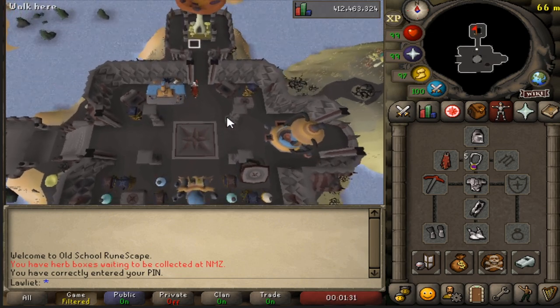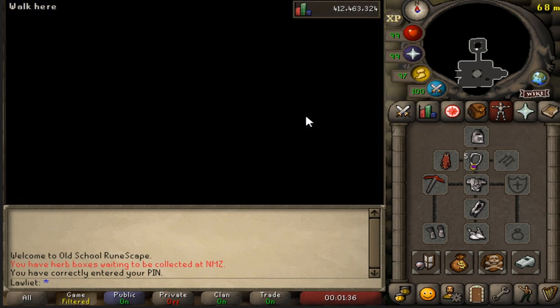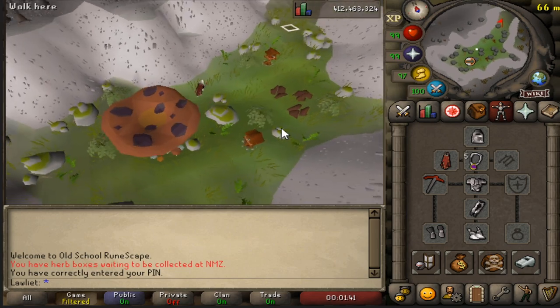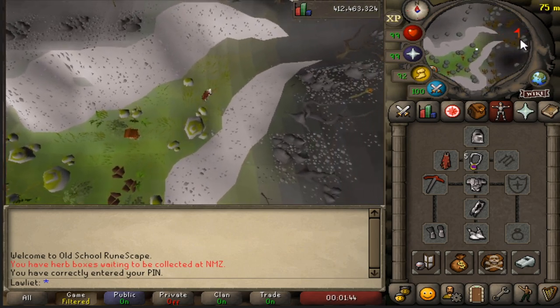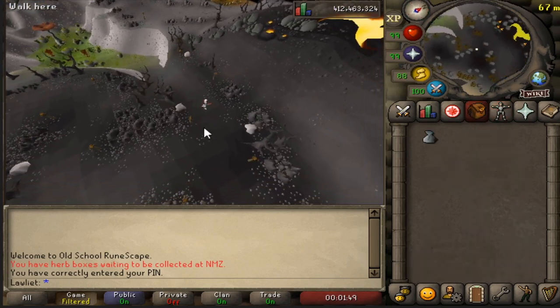Then we go over to the magic mushroom teleportation system and select the second option, which is Verdant Valley. We run northeast a little bit and this is the spot where we'll be doing the money maker — mining these rocks, or ash piles as they are called.